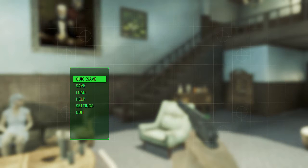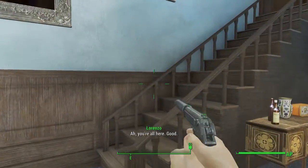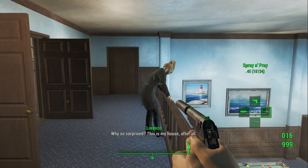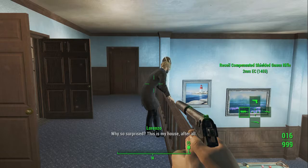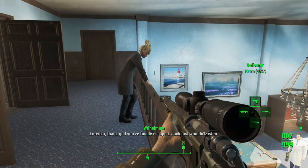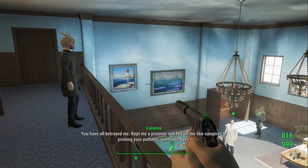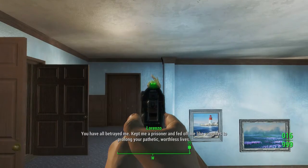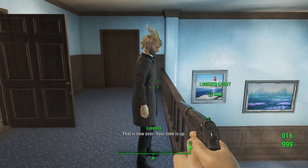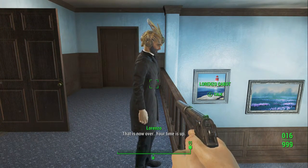Lorenzo is going to walk up on the balcony. You want to head up those stairs right in front of me - the only set of stairs. Head up there with him and let the dialogue roll. Lorenzo says: 'Ah, you're all here. Good. How did you get in here?' 'Why so surprised? This is my house after all.' 'I like what you've done with the place, Lorenzo.' 'Be silent - you have all betrayed me, kept me a prisoner and fed off me like vampires to prolong your pathetic, worthless lives. That is now over. Your time is up.'